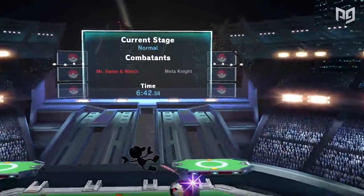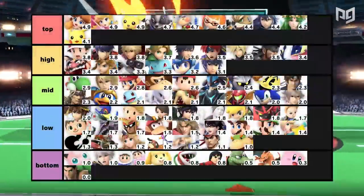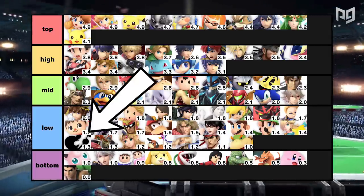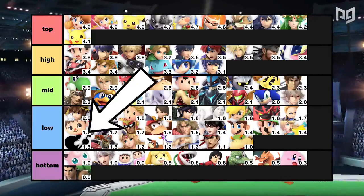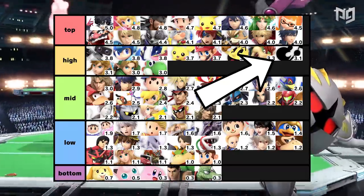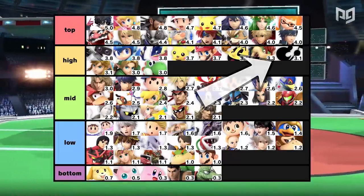To see just how crazy the tier jump has been for Game & Watch, you can take a look at the tier list that Ink-tivate makes by aggregating the opinions and lists of the pros. Game & Watch goes from 1.3 to 3.1 — in other words, he went from a low tier to a solid high tier in what felt like no time, and with no patch changes.